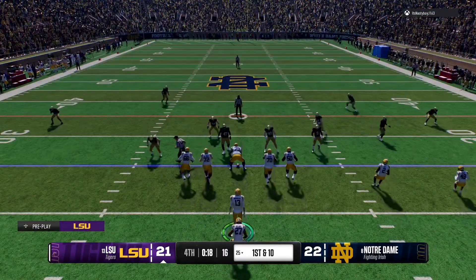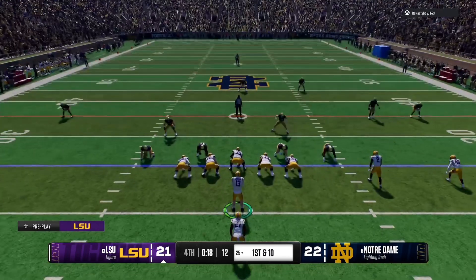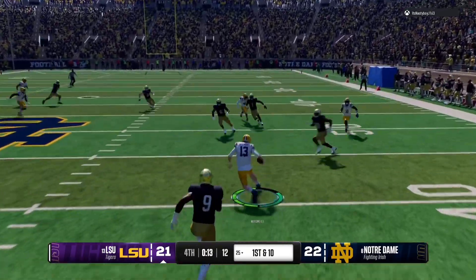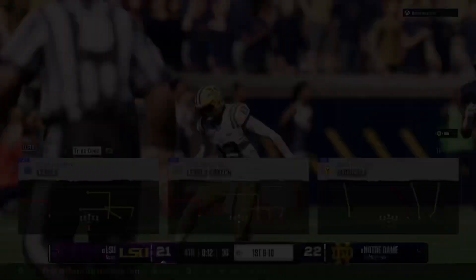The Bayou Bengals will run the offense out onto the field. Now in the waning seconds, Jesse, you've put yourself in position to pull this one out. There's a chance this may come down to the kicker, guys. So which hash mark does he like to pick from the best? You've got to play call this to give your guy the best chance.